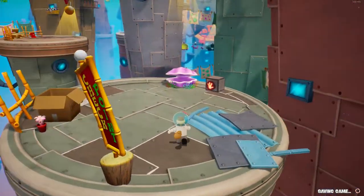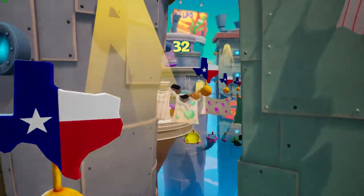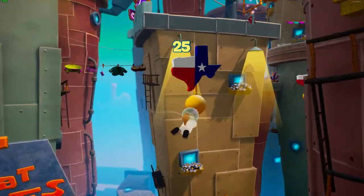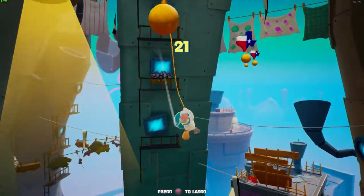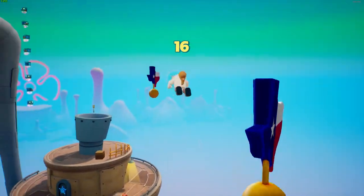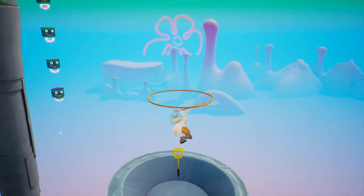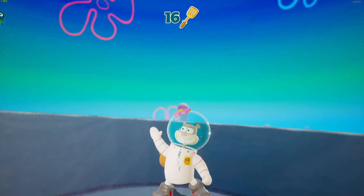All right, so once you get to this point right here, simply all you have to do is swing — basically Spider-Man swing — and follow these Texas state of Texas logos all the way around to the other side. Try not to fall; it takes a minute, and at the end there will be a golden spatula. Make sure you hover, hold the A button, and fly down in there to get that spatula. Hopefully this video helped — hit the like button, subscribe button, and I'm out of here, peace.